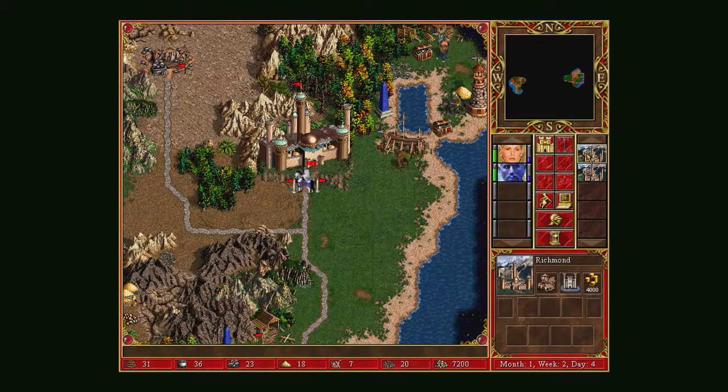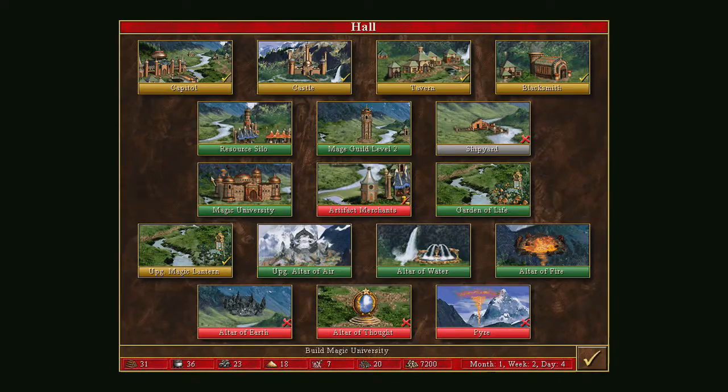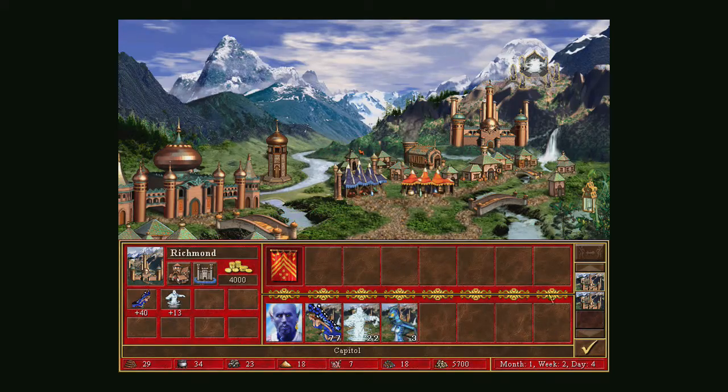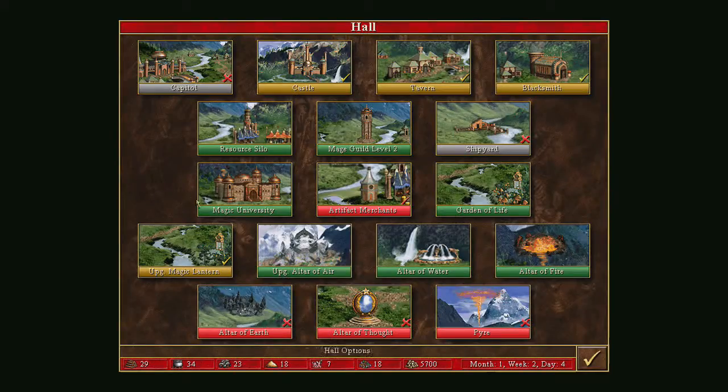Here's what I was going to do: if I get the upgraded Altar of Air, like this, you can see this starts to get special resources — mercury and gems in particular. I can now get ranged troops. These guys are so, so good.